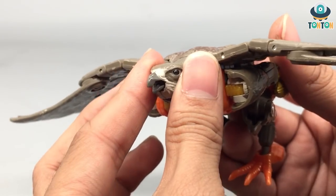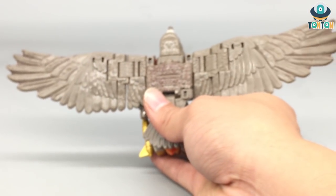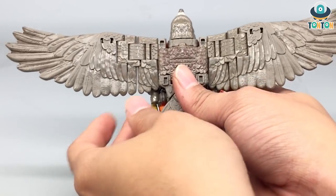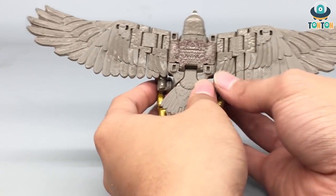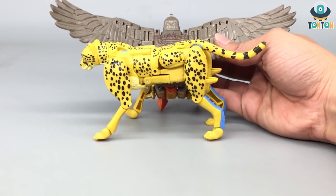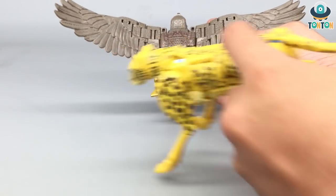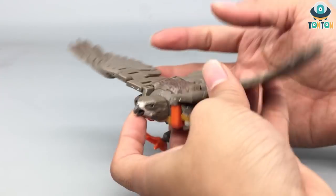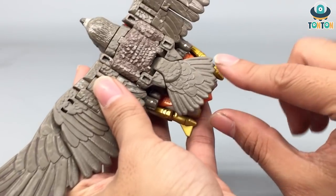The wingspan of hers looks absolutely beautiful — it is really, really long. For comparison, I'm bringing in the Deluxe Cheetor so you can see the length of the wingspan. Just look at that — it is even longer than Cheetor plus the tail and everything. This wingspan is really accurate in terms of scale; if a bird should fly, it should be able to have this kind of wing. The tail is really nice as well with all that nice texture.